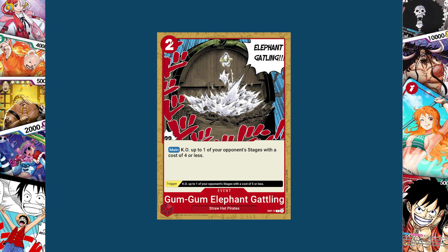We will start with the red cards, starting with a two cost to play red event card, Gum Gum Elephant Gatling. Its main effect is KO up to one of your opponent's stages with a cost of four or less. Its trigger KOs one of your opponent's stages with a cost of five or less. Elephant Gatling was the attack Luffy used to destroy the Noah, and it's actually kind of appropriate that the Noah is a stage card now. I had actually made these before set six came out, so I figured eventually Noah would be a stage — I did not think it would be this soon though.